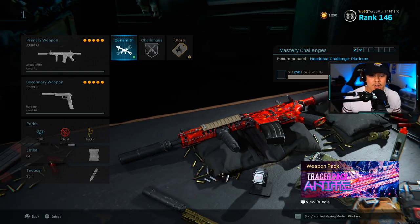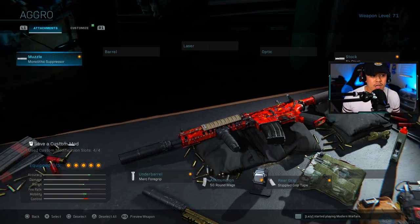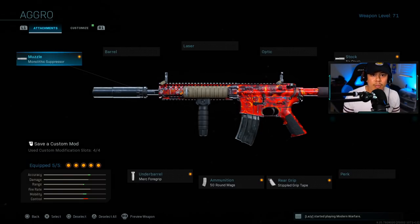The aggressive class setup — keep in mind this is for multiplayer. For the muzzle we're running with the Monolithic Suppressor. The Monolithic Suppressor adds about 10% to your damage range and also gives you sound suppression, so enemies won't know your location when you're firing the weapon.